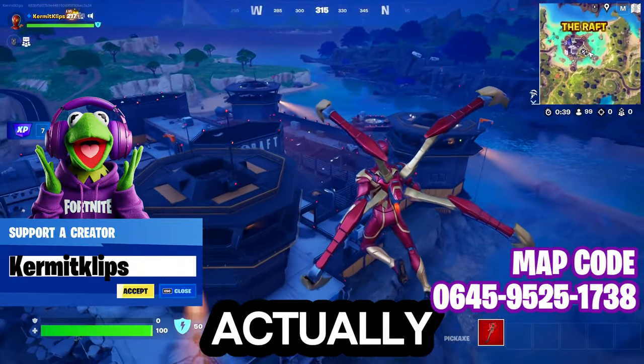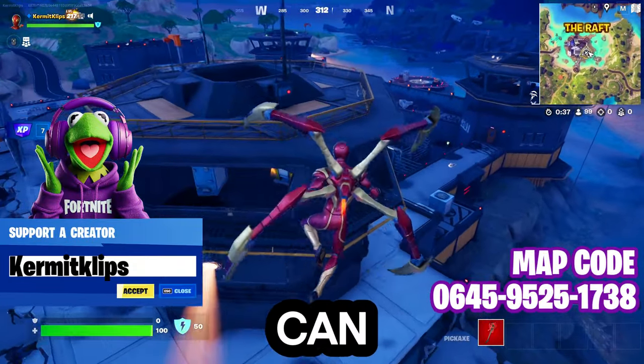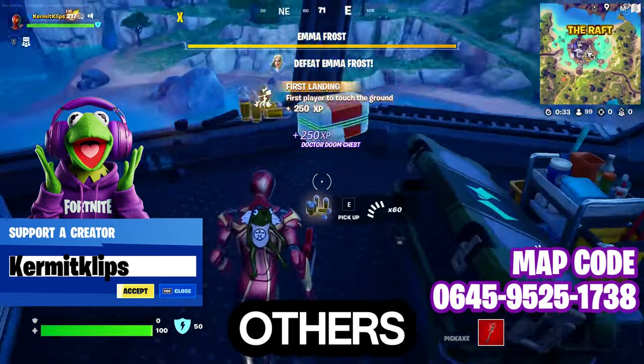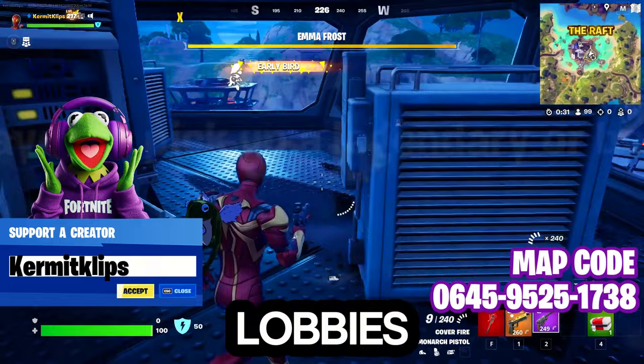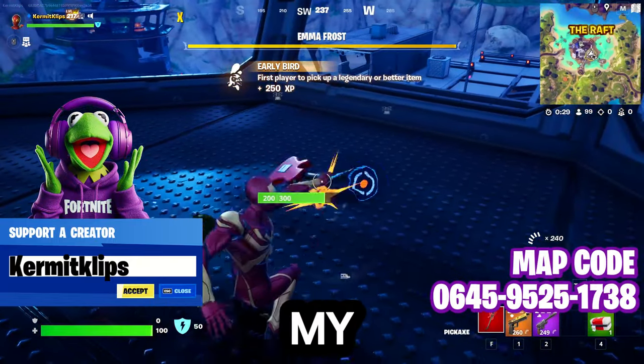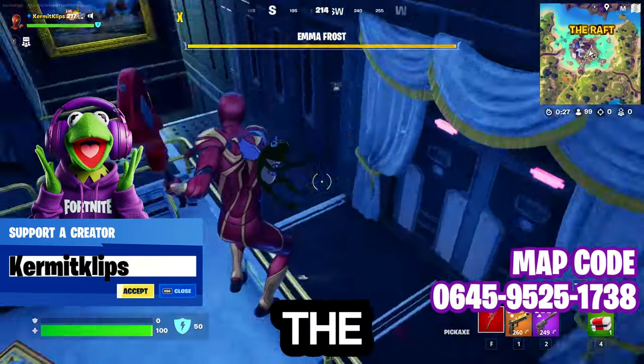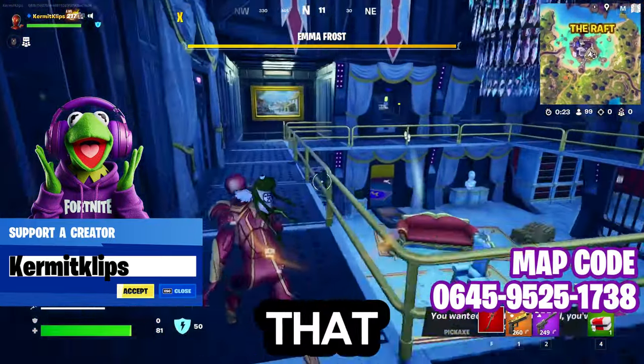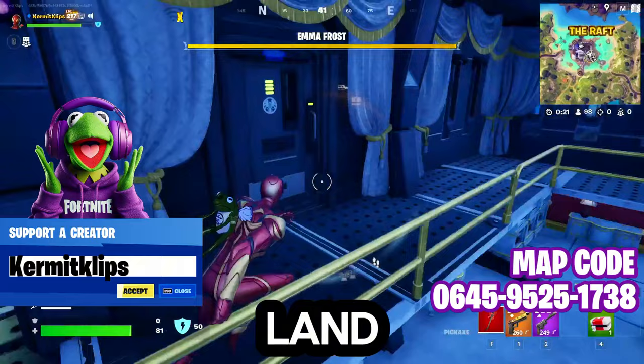The rest of this is me actually playing out a bot lobby, so you can see what goes on in it. It'll also help you watch others to make sure they're not using bot lobbies. We're going to drop here at the Raft — it's just my favorite place to drop this season. Still learning the layout of the land, that's for sure.